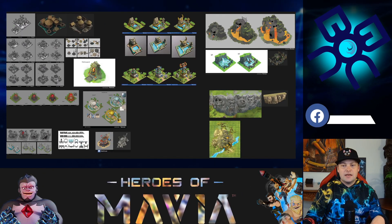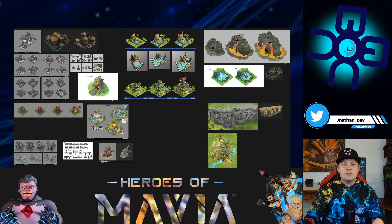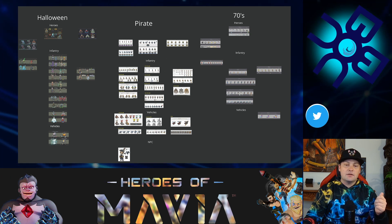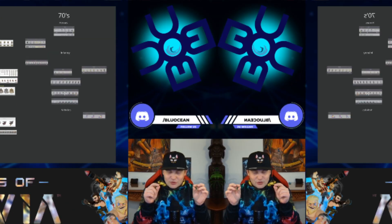He showed a lot more art concepts for land decorations and statues. There are different themes — pirate, cyberpunk, armor, 70s, and Halloween — though it's a bit difficult to zoom in and see all the details in the video. Go download those slides so you can zoom in yourself and really see what it's all about. They talked about color schemes, with lots of great stuff across the decoration concepts.